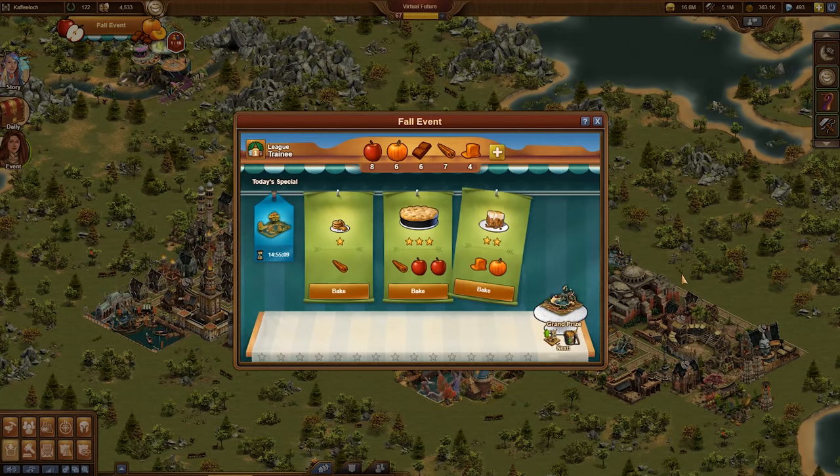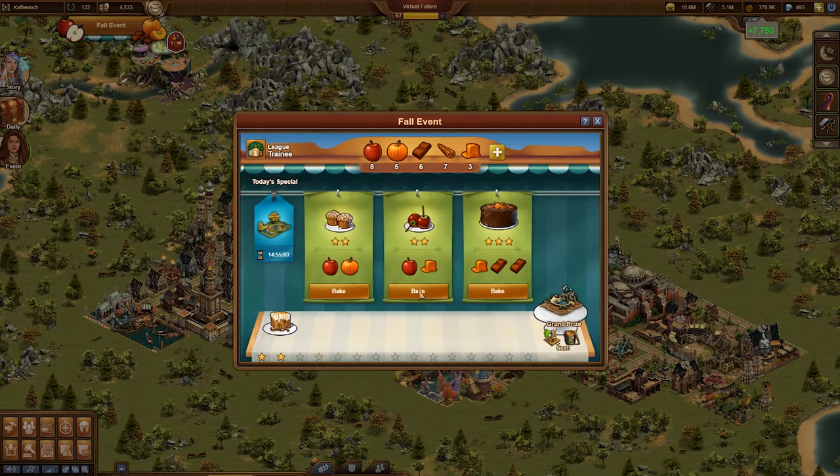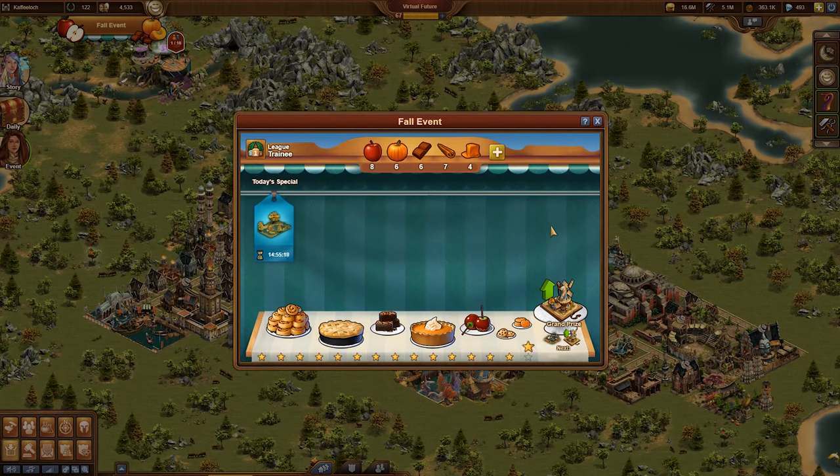I'd like an apple muffin, please. An apple muffin? Certainly, I'll just go into the back and see if we have any left. Preheat your ovens and get ready to bake in this year's fall event. Use combinations of the five different ingredients and bake recipes to get some tasty rewards. Fill the entire table to win an extra special grand prize.